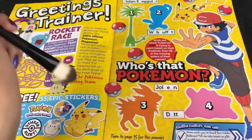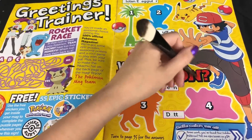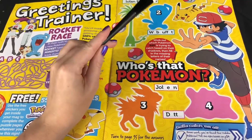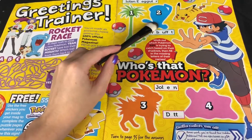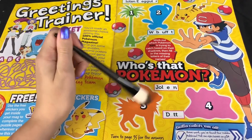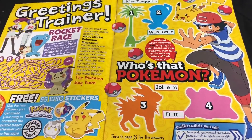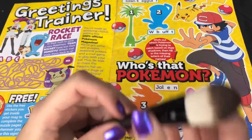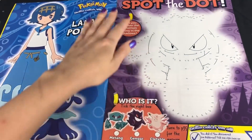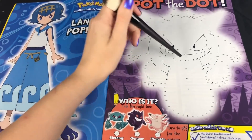Who's That Pokemon? I feel like this is a test of my knowledge now. I feel like I'm going to let myself down and be judged by all of you. Okay, so we've got Alolan Exeggutor, Wobbuffet — I keep wanting to say Bobbuffet, but it's not one — and we've got Cyndaquil and Totodile. We've got a Kangaskhan here with a Totodile.